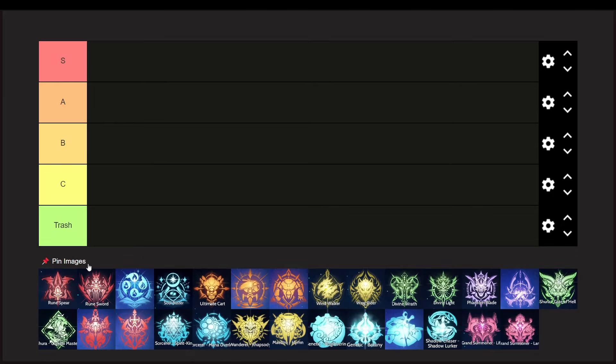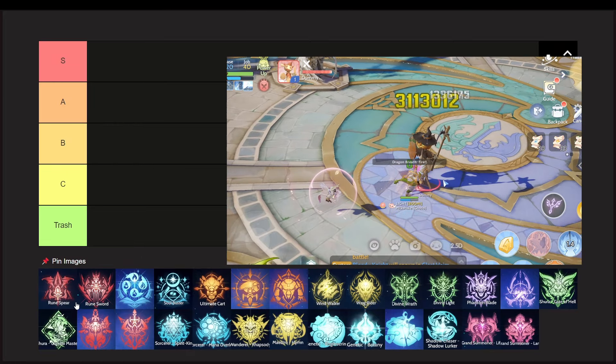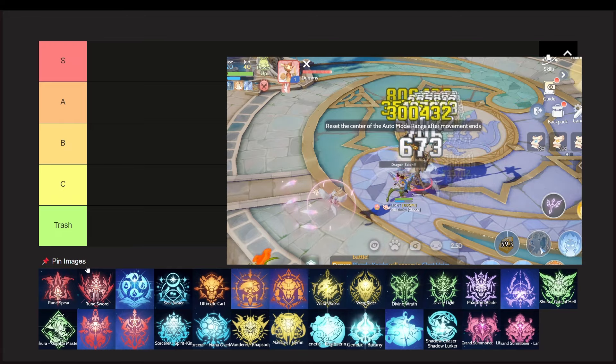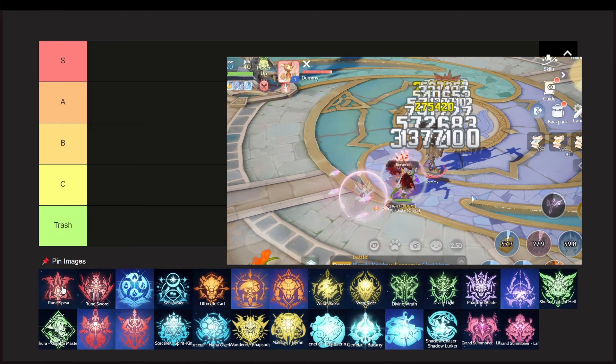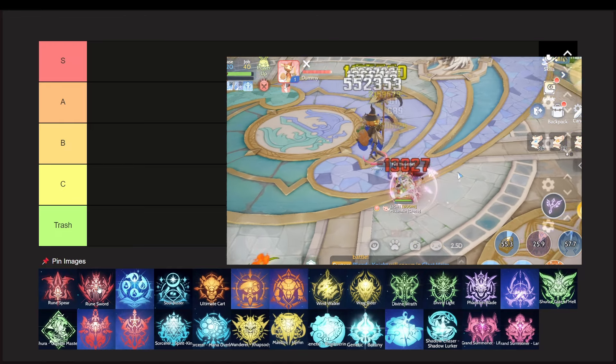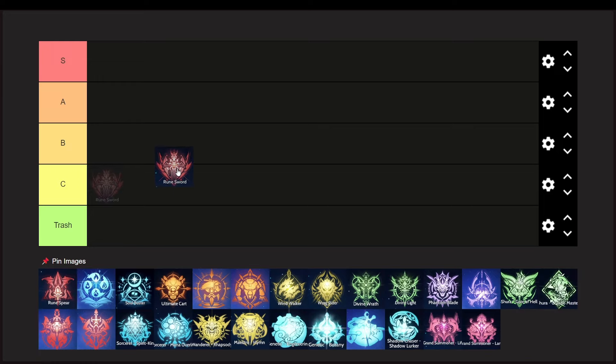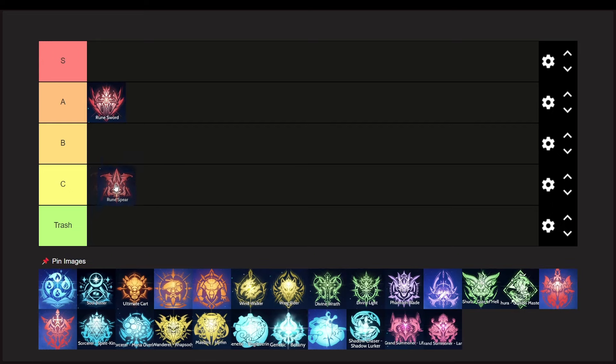The first class will be the Rune Knight. Rune Knights are one of the best classes in the game, and one of the easiest to play. Having melee damage that can also do mid-range damage is a great feature for a class. However, their builds in PvE separate them in the rankings. For the RK Sword build, I'll put them on the A tier. But for the Spear, maybe higher than B, but I can't also put them on the A since their grinding is terrible. So let's just put them on the B tier.